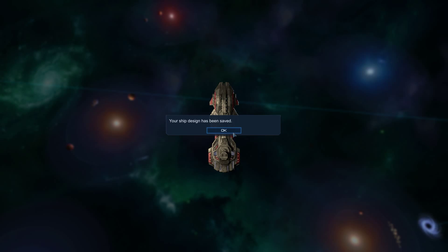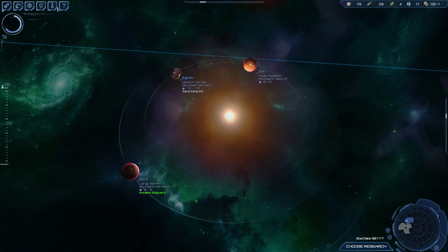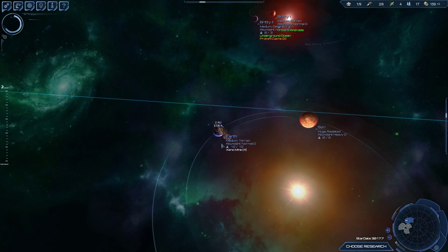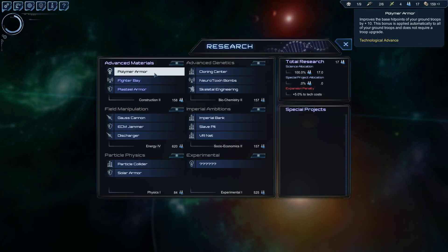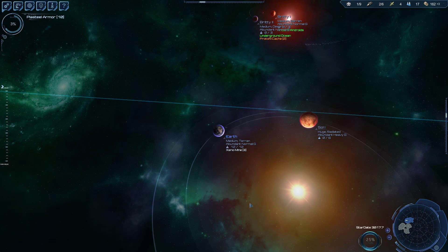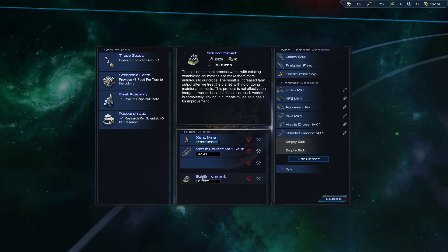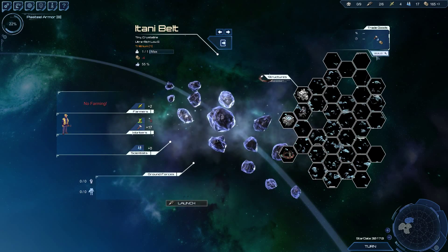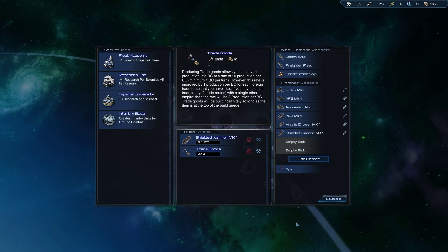It'll just be our line of ships that have shields and tend to be up close and personal. We need to take this guy and refit him to a Shielded Warrior — let's see how long that takes at Earth. Since we are preparing for a raid on Persia, we'll do polymer armor — very important. The missile cruiser is going to take 32 turns now, 38 with the refit, but it's worth it.